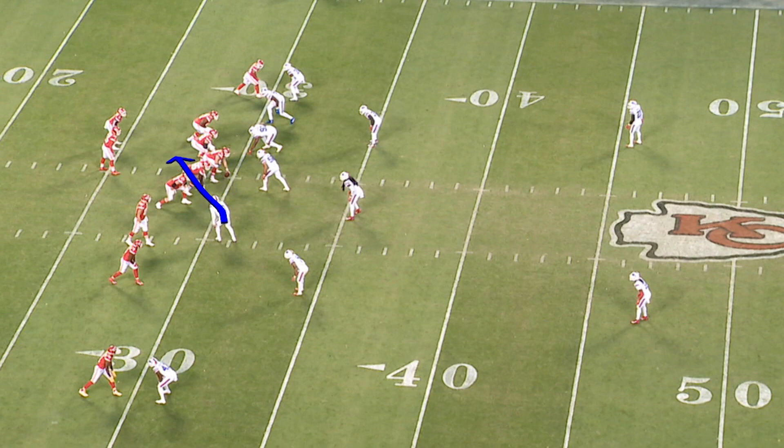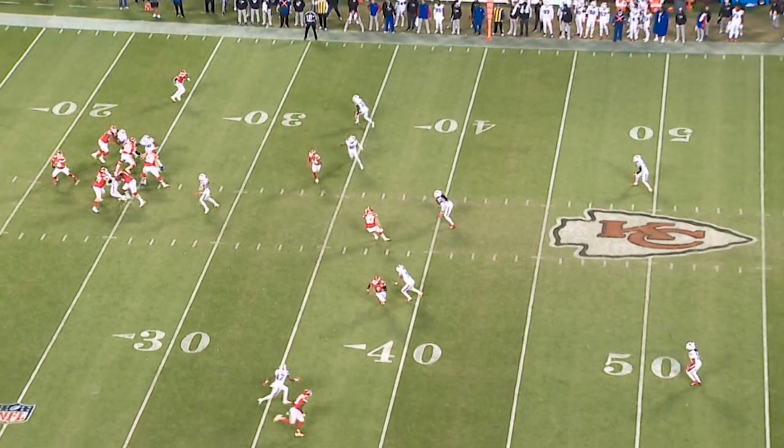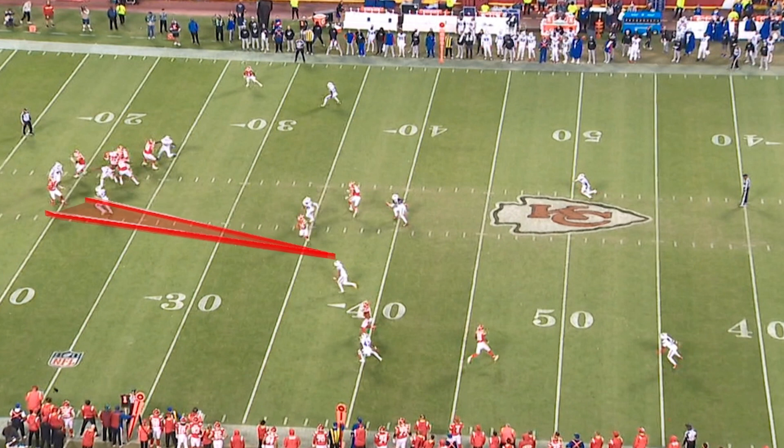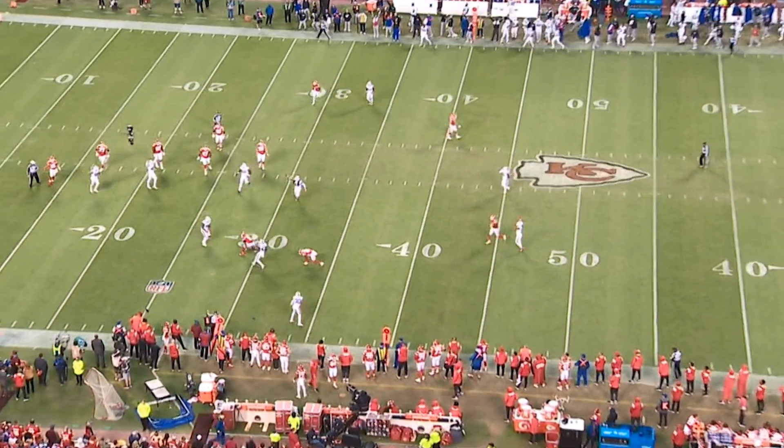The Chiefs got the ball back needing a touchdown with just over a minute left when Taron Johnson came up with another huge interception to seal the game. This is a three-man rush. The Bills know that Mahomes likes to scramble to his right. Matt Milano knows that as soon as Von Miller makes this inside rush and gets an edge on Wiley, Mahomes has to scramble to his right — and as soon as he does, Milano breaks on him. Mahomes doesn't want to take that sack, so it forces him to get rid of the ball sidearm. Mahomes even said after the game the sidearm throw took some velocity off of it and allowed Taron Johnson to get in there and make the play, coming up with the game-winning interception.